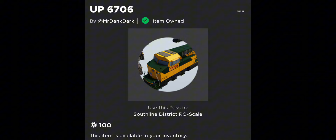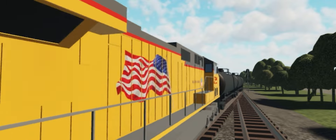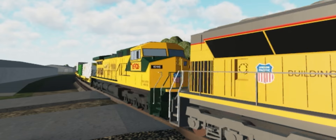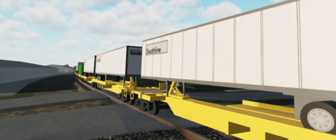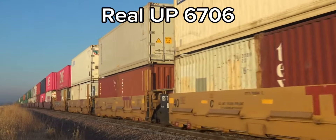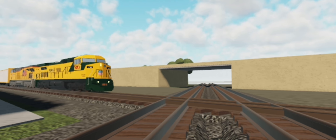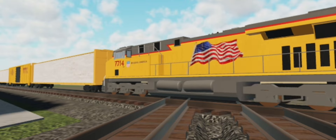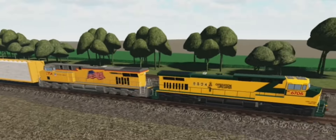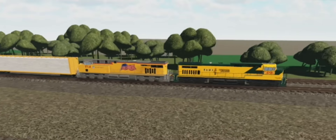Number four: UP 6706. This is the first fallen flag game pass. To be real honest, 100 robux for just one locomotive is a little too expensive. The cool thing about UP 6706 is the horn that sounds like the real UP 6706 — it's almost as accurate as the real thing. This will definitely be the first and last locomotive with the CNW paint scheme. I was gonna rate it lower than a 5, but I can't forget how accurate the horn sounds, so 7 out of 10.